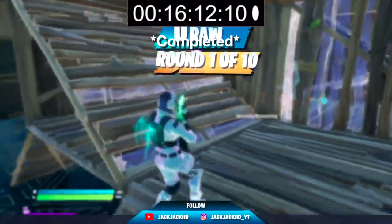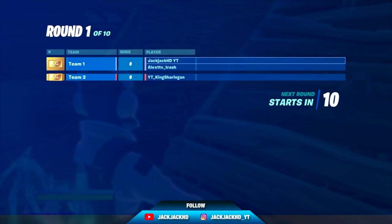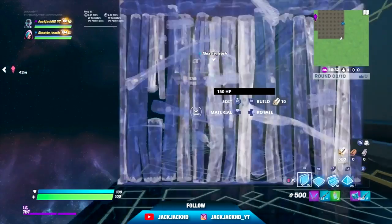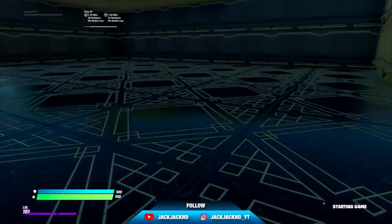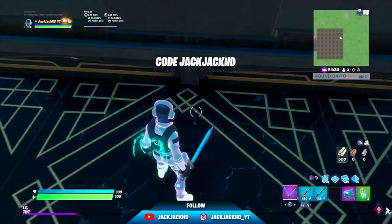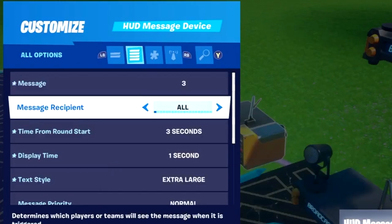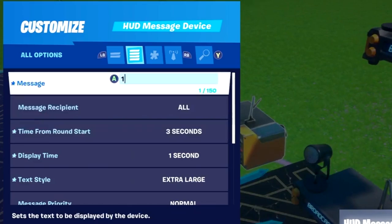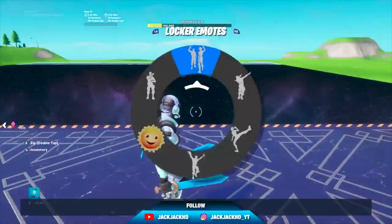There you go, guys — team box fight. If you want to join, you can. Hopefully you enjoyed that walkthrough on how to build a team zone wars. As you can see, it didn't take that long. Someone mentioned the timer wasn't working — to fix it, you click down, then click back up, then confirm, and it works. Box fight is done!